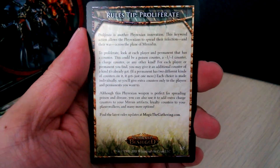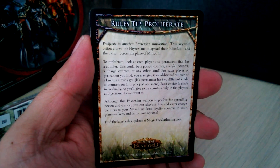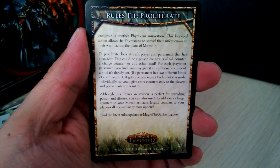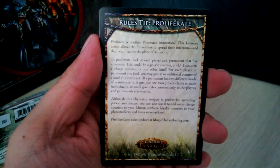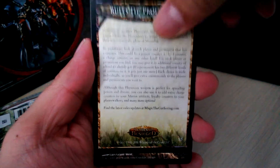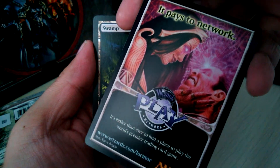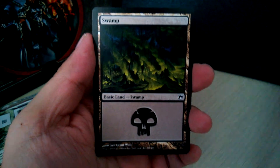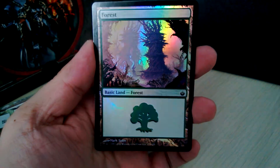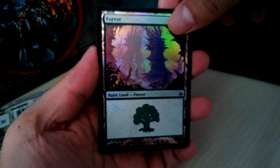Did we have a foil? There's a rules tip card for Proliferate — the mechanic where you give extra counters. They added a card just for the rules. I thought I had a foil, but it turns out we have 2 lands, and one of them is a foil forest! I don't have a green deck right now, but foil is foil — can't complain.